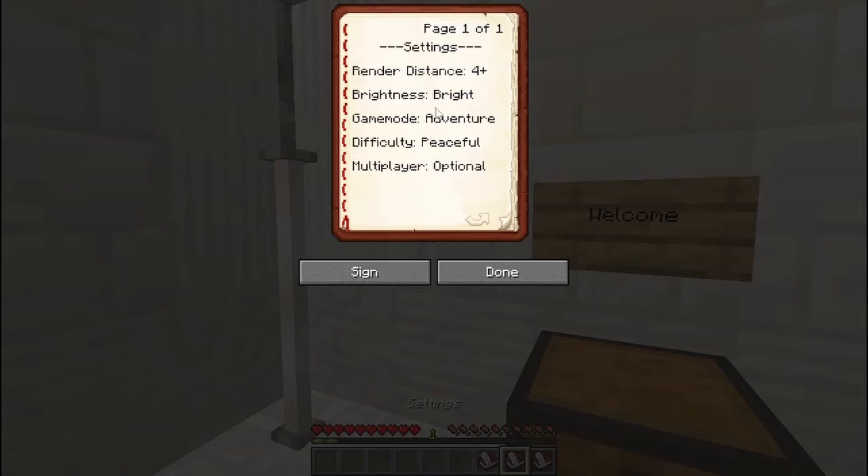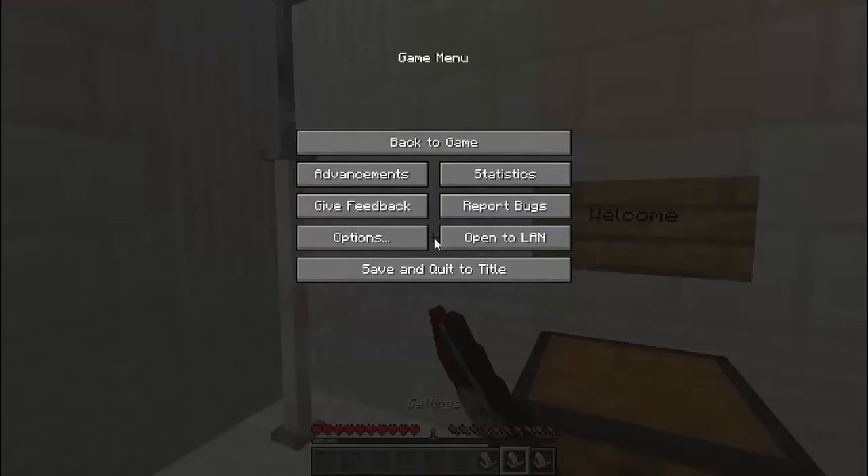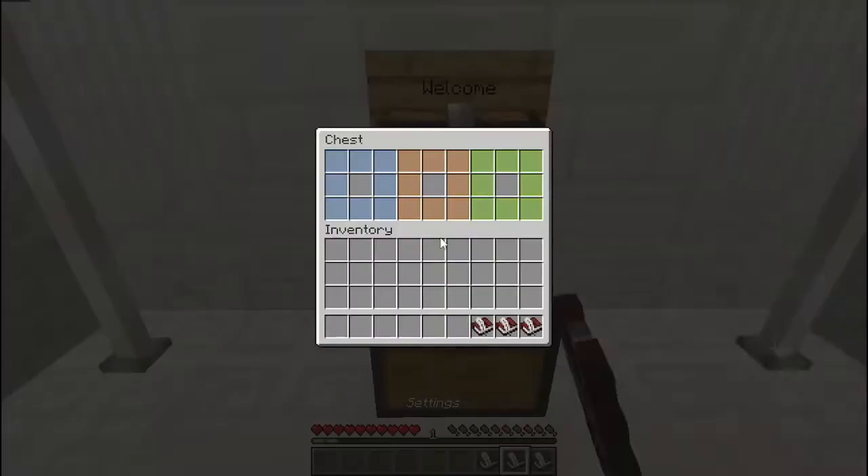Settings: render distance 4 plus, brightness bright, game mode adventure, difficulty peaceful. I think my render distance is still pretty high.